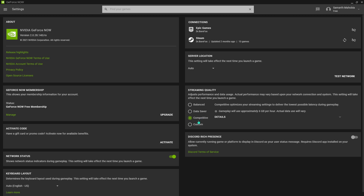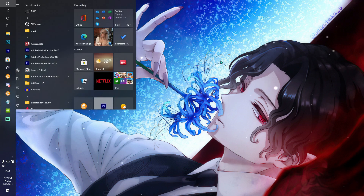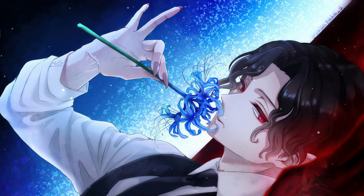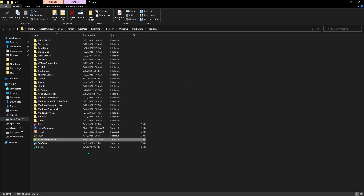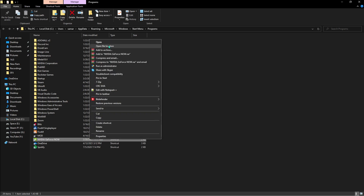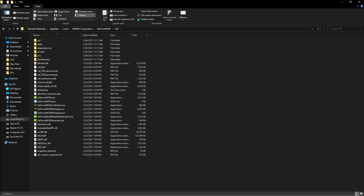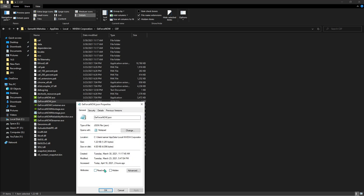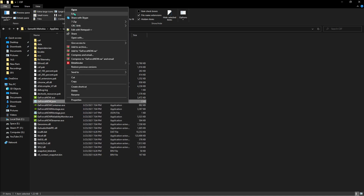To improve your performance further, type 'GeForce Now' in the search bar, right-click on it, and open the file location. If it opens a shortcut, right-click that and go to file location. Once you're there, go to the View tab and make sure 'Hidden Items' and 'File Name Extensions' are both checked. You'll find a file called 'GeForce Now' or a JSON file. Right-click on it, go to Properties, and make sure both Read-Only and Hidden are unchecked. Hit OK, then right-click and go to Edit.